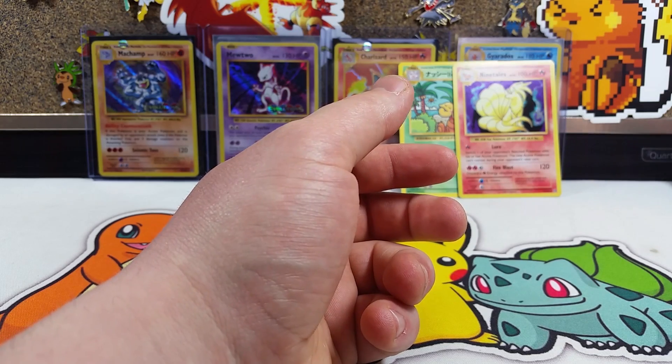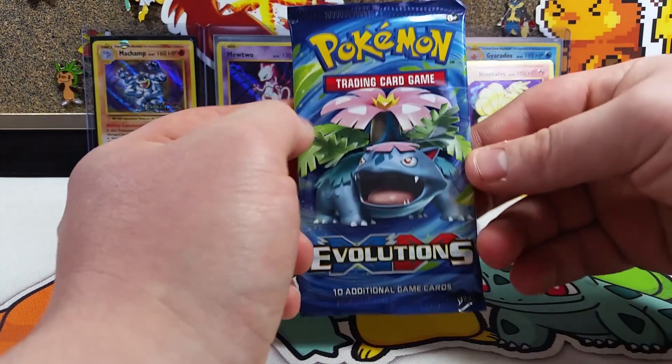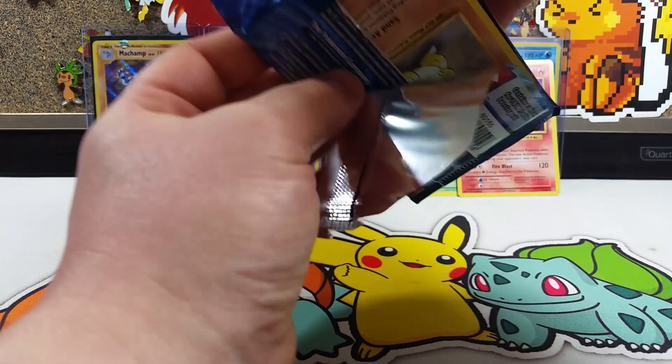Oh boy! Puzzle, you've got a lot of work to do here. You've got a lot of work to do — and Venusaur here, he's about to do some work too. Let's see if we can get ourselves some additional points.